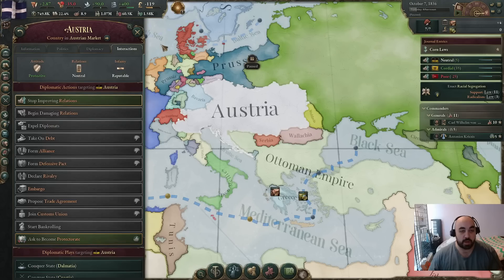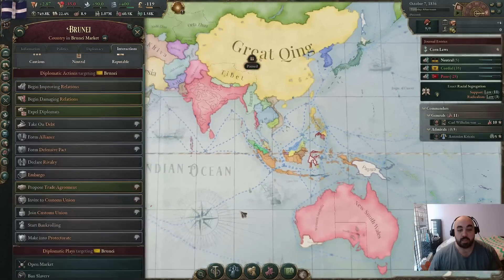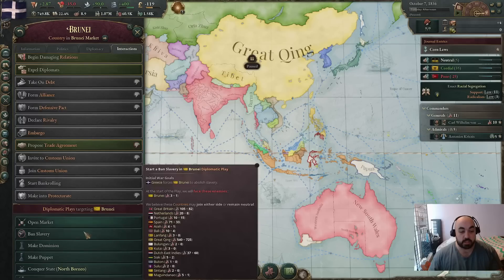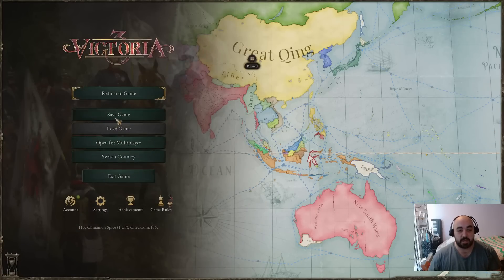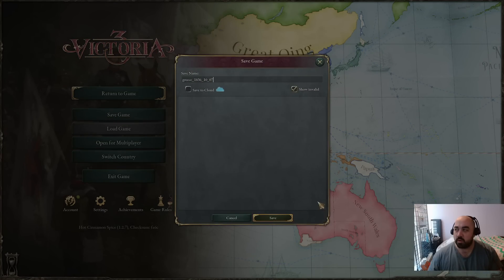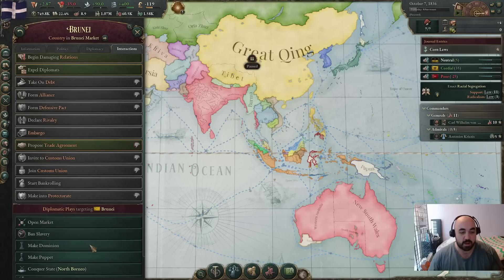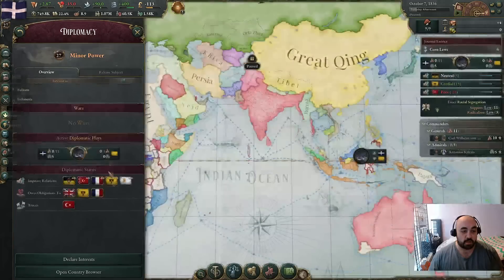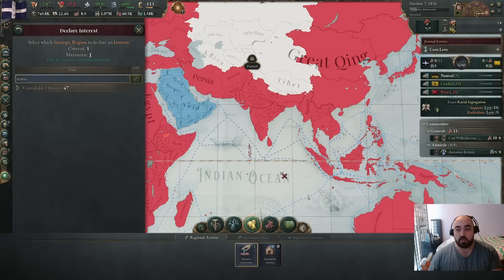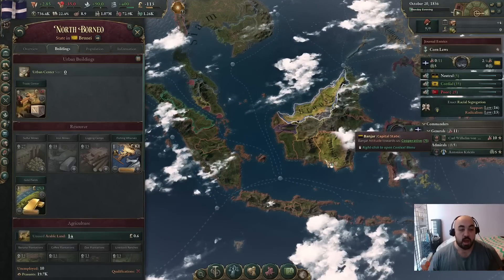We are going to join Austria's market in just a moment, but we will be declaring on Brunei now, which is why we declared our interest at the very start. We will be going for Conquer State. We're going to take a quick save because great powers love to stick their finger in your pie. We're going to go Conquer State North Borneo. Now that we have this in, we can actually just move our interests over.